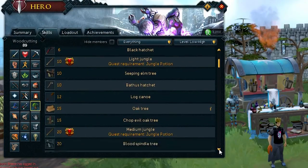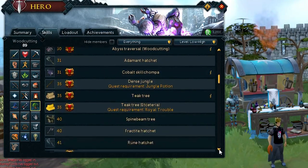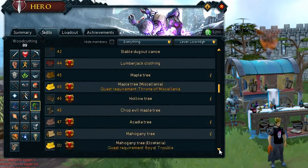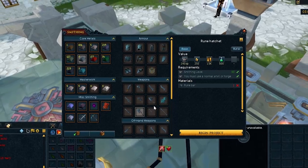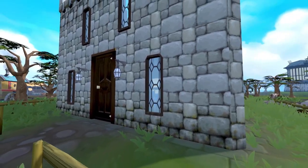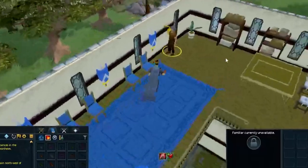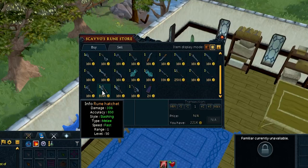When I had first started out my Ironman account I knew I had wanted to get 99 woodcutting. I then learned that the rune hatchet was going to be an item that I would need, because it would be a while until I could camp Dagannoth Kings for a dragon hatchet. With a requirement of 50 smithing, making one is definitely a task. However, if you want to achieve 33 quest points instead, you can simply purchase one from Scavvo's rune store in the Champions' Guild. This is something I personally wish I would have known earlier on.